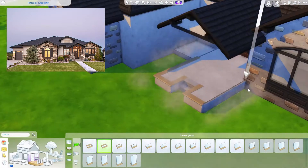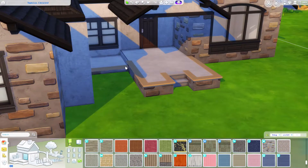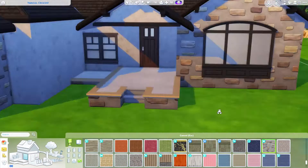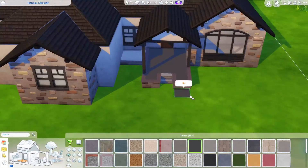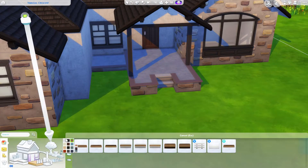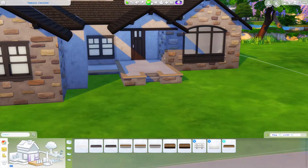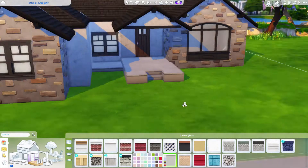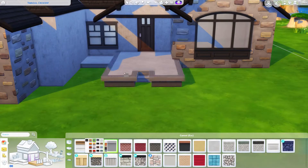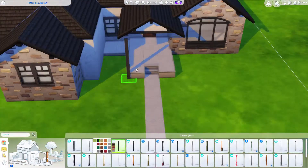I found this on Pinterest but it's actually from architecturaldesigns.com. It's a great website — I actually just pulled it up right now and I'm looking at a house I like and wouldn't mind building in the Sims. It's a farmhouse, but yeah that's the website I got it off of. It has a lot of different floor plans and stuff.